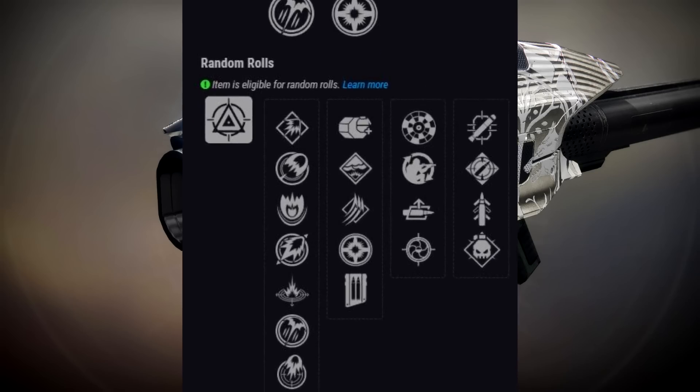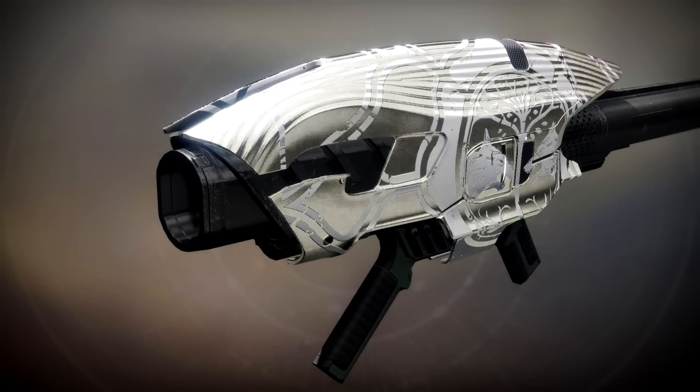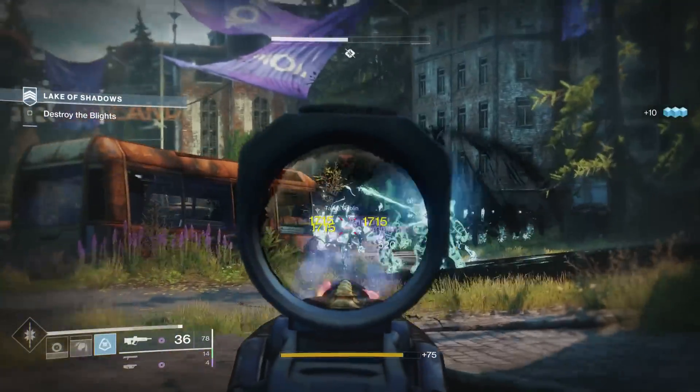For the random perk rolls you can get some decent perks — Impact Casing is good for PvE, you can get Tracking which is very good, and for PvP you can get the combo of Snapshot Sights plus Tracking, letting you lock on faster because you're aiming down sights quicker. There is also Demolitionist, which could enable a mega grenade build, but aside from that I don't really think this weapon is worth going after.